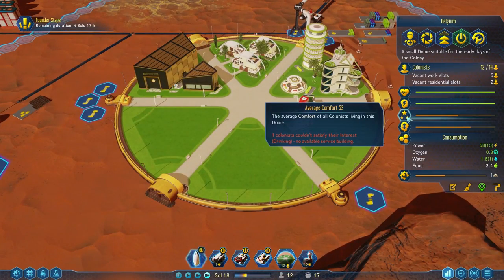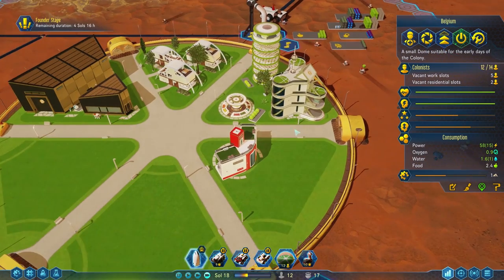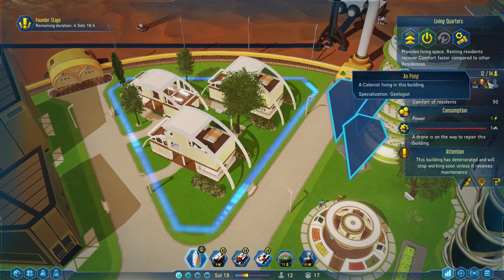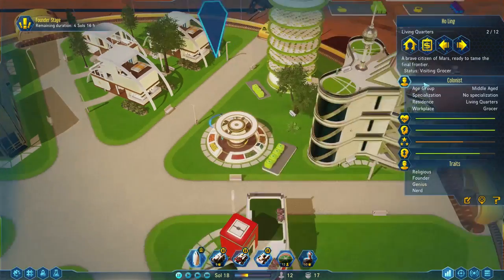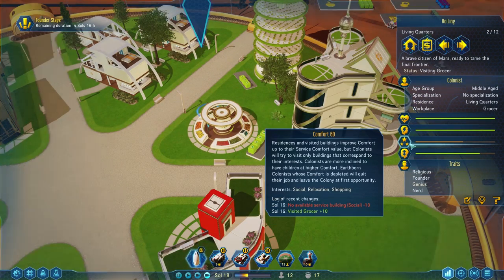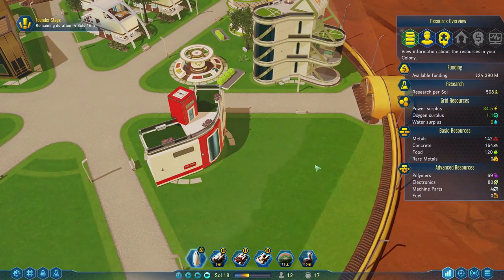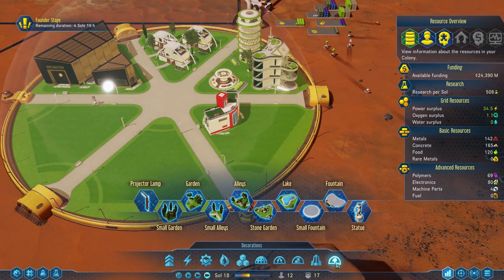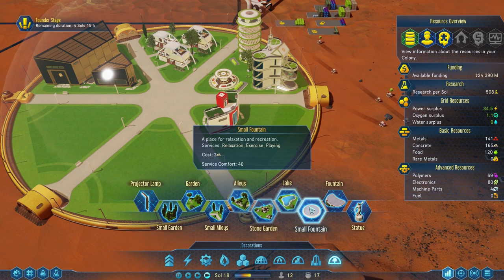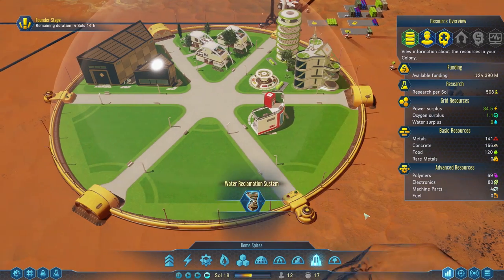Our comfort level — it's not too bad. Not too many people are complaining about too many things. Some of our people might be more comfortable than others. Let's click on our living quarters — we've got all the people that live here. I can click on any one of them. Here's Ho Ling, our genius. She visited the grocer, that made her happy. But yeah, no social buildings. I don't think any of our parks are social — they can give you relaxation, exercise, and playing. We really would need to get a diner.